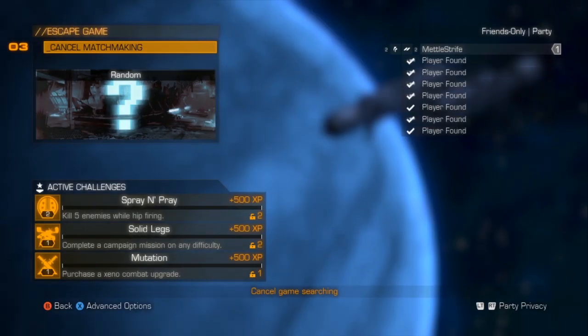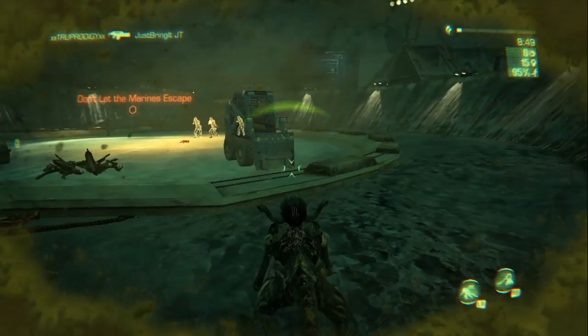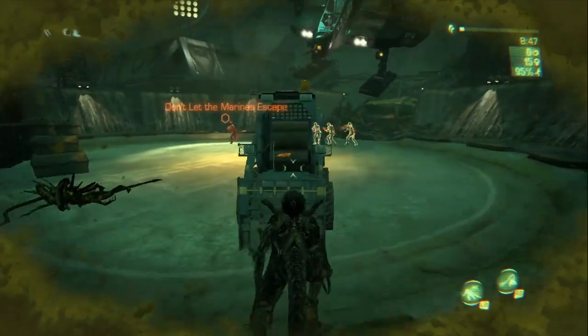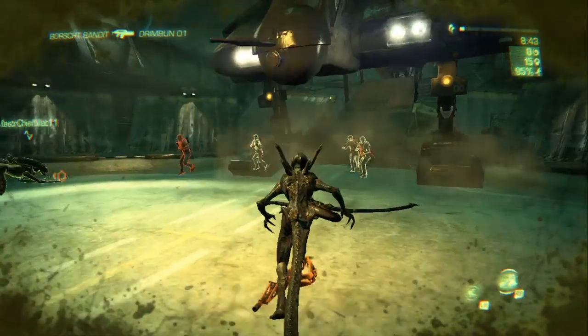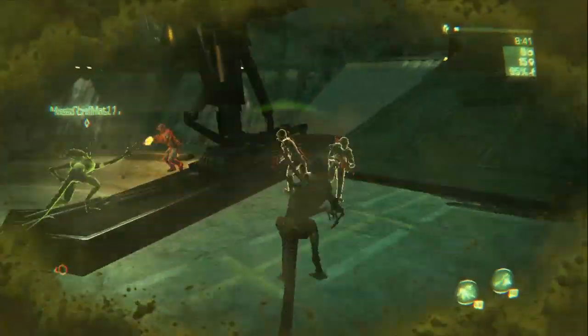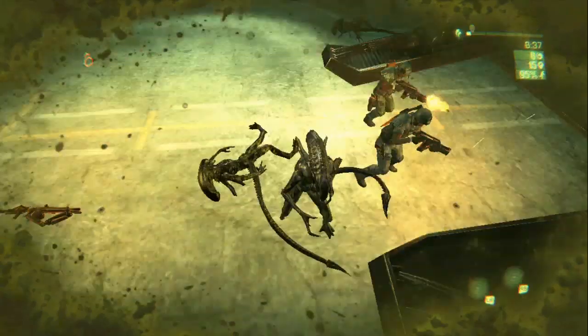Now we're going to check out Escape. Escape is really cool — it's a bunch of marines trying to escape. This is a really epic moment where the ship's coming down and they're all huddled up just shooting at aliens rushing them. It's a really awesome feeling, a really great moment. As the xenomorph I was derping through the whole thing, just failing miserably at killing any marine.